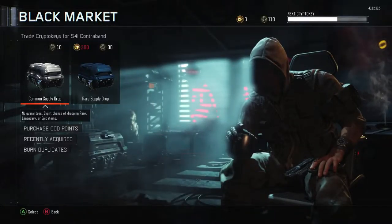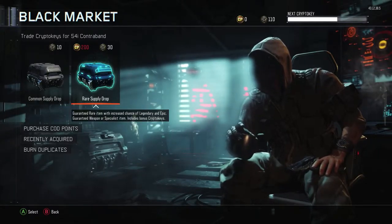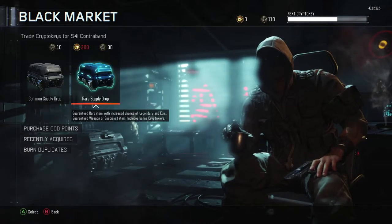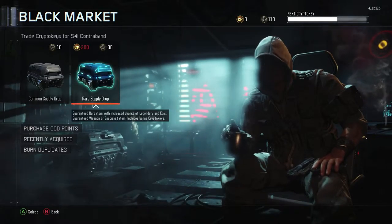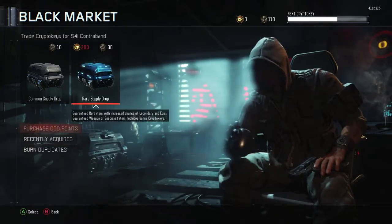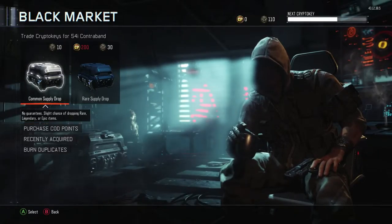Hello everybody, Frozen Explained here, and today I am back on Call of Duty Black Ops 3, doing a little supply drop opening for you guys. As you may or may not have known, there was recently a double crypto key weekend, so I got a few crypto keys from that and I'm going to be doing some openings. The plan today is we're going to do eight commons and one rare to finish it off.